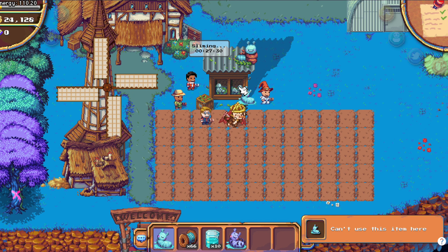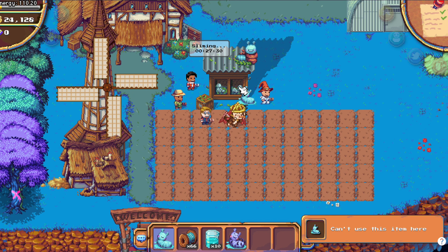You select the silk slug and you put it here — I already have one. It's only one per hatch, and once every hour you collect it.